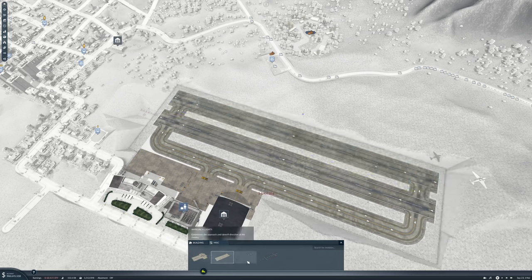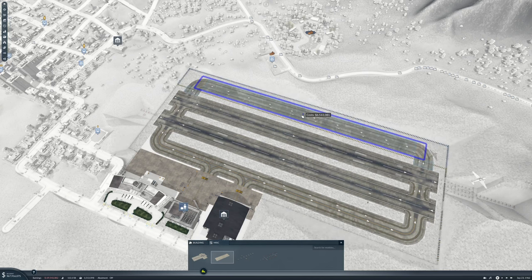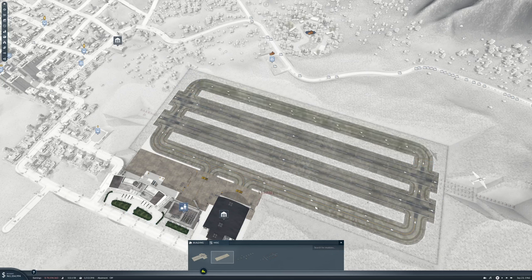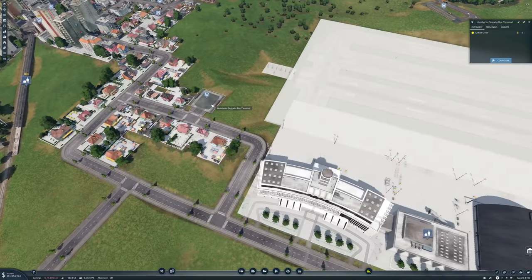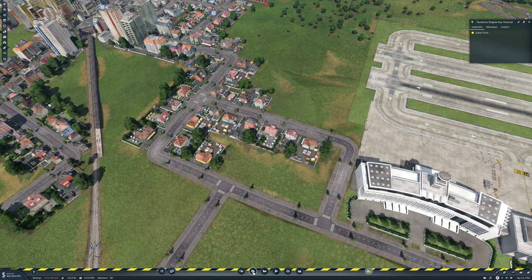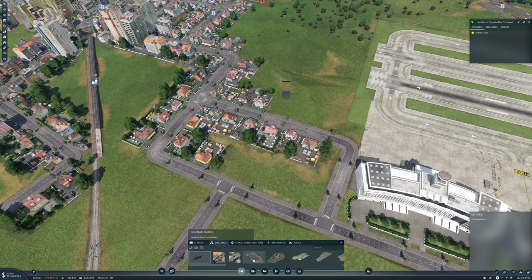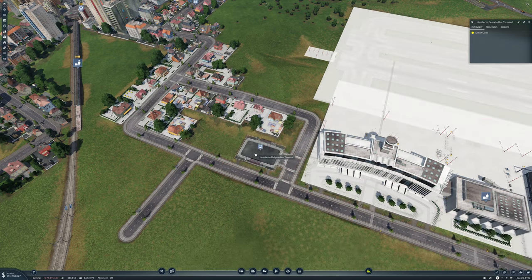So, second runway — I want the approach lights over here on that. Then we want a taxiway which I want to go that way. So that's that. I don't have any passengers right now. This still covers it but it's a bit too far away so I think we will just try that and we'll put in a new one right here. And this is now Humberto Delgado.